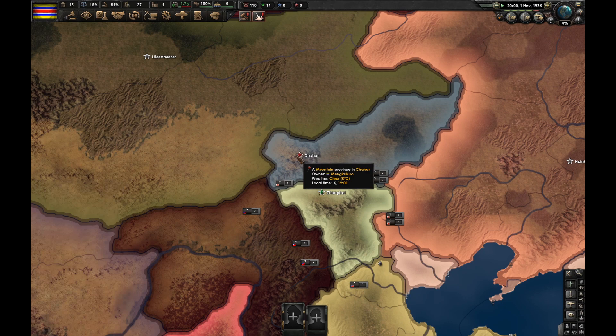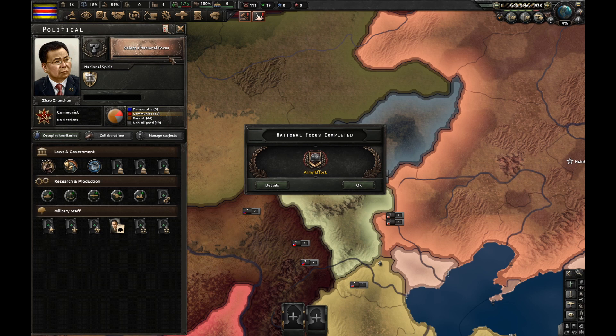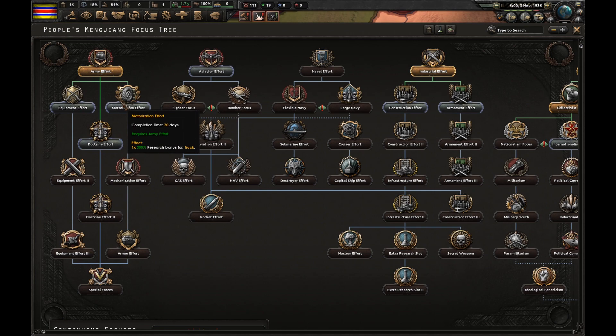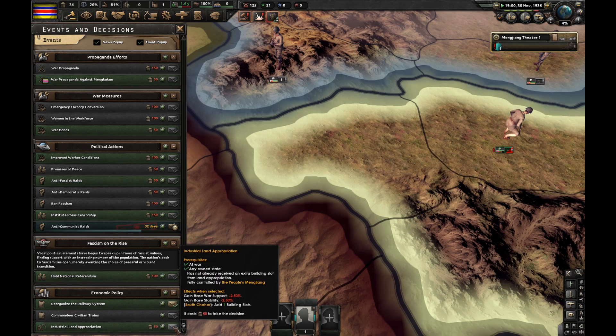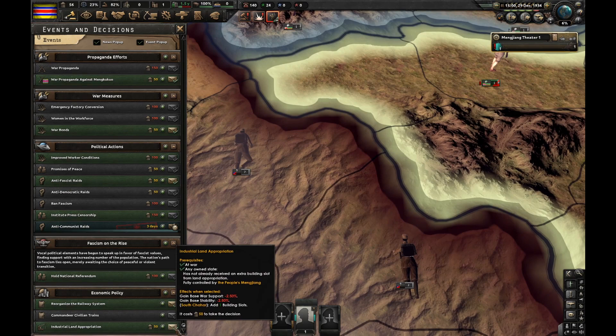Let's check how many divisions they have — they have two or three. Army effort is finished. Let's do motorization effort. Meanwhile, let's ask Italy for guns — we need 10,000 guns. Thank you, Italy. I should do industrial land appropriation. It's going to cost me only 2.5% war support and 2.5% stability, but I'm going to get a building slot. Industrial land appropriation — let's build one civilian factory.